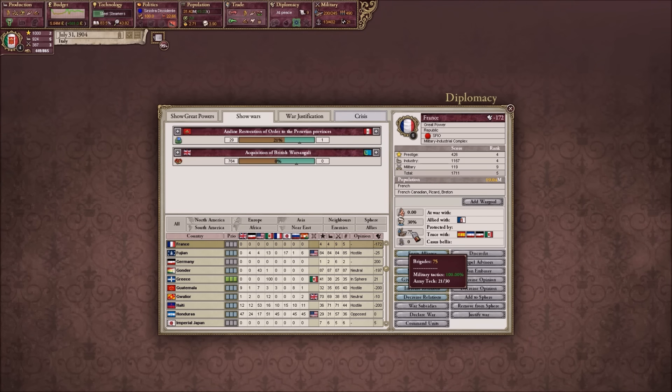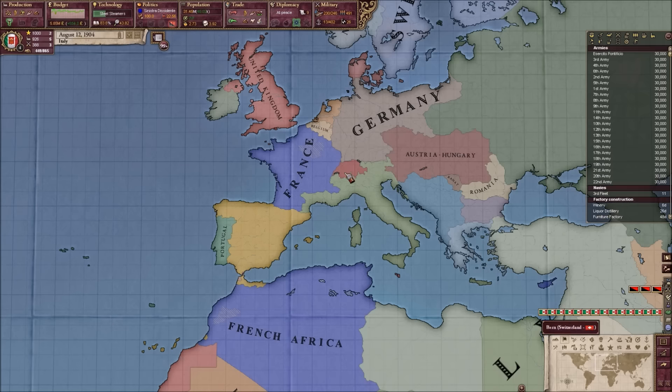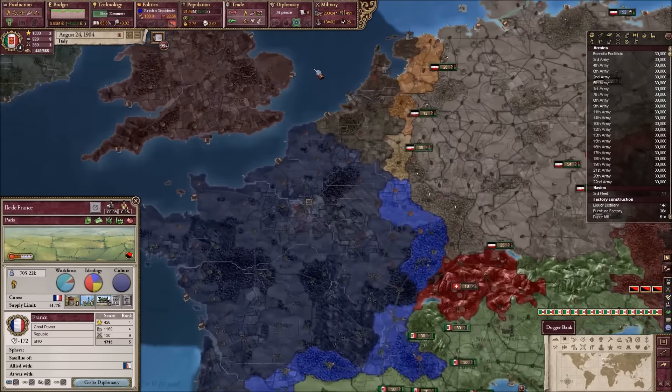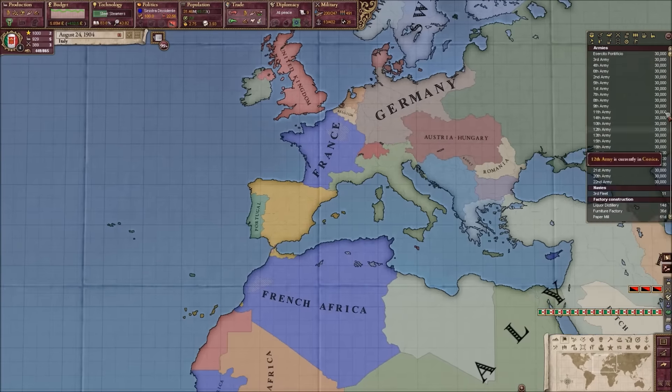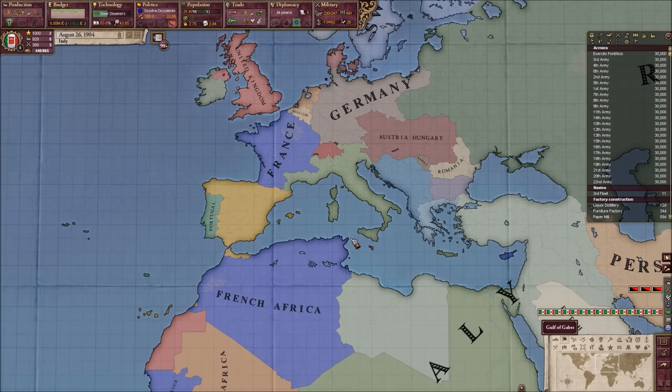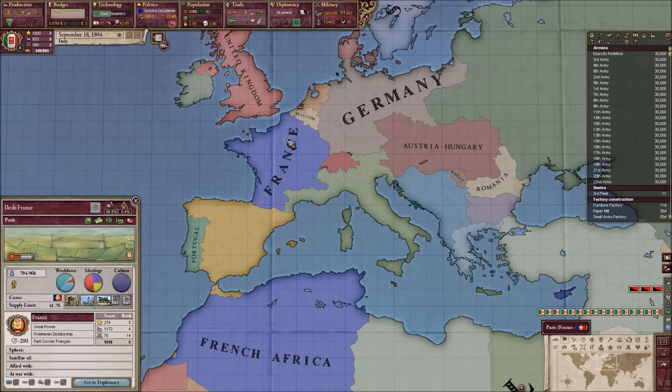What's your tech at, France? Only 21. Okay. And so when we do inevitably declare war on France to dismantle their empire... Oh! French communists have taken over Paris! Oh, thank God. But when we do declare war to dismantle their empire, we will not be bringing in Germany or anyone else, because whoever has a truce with them will gain territory. So I want to have the least amount of people with truces.